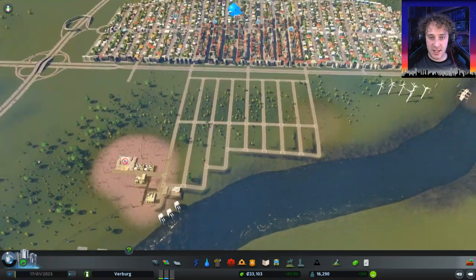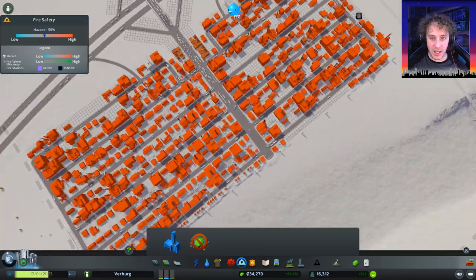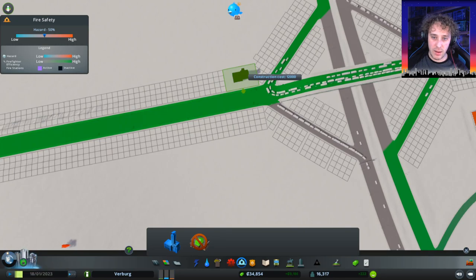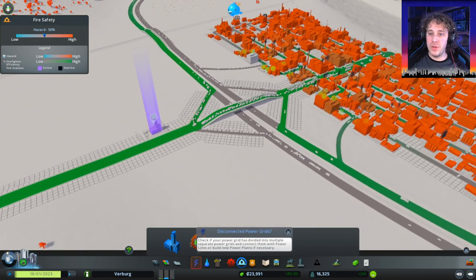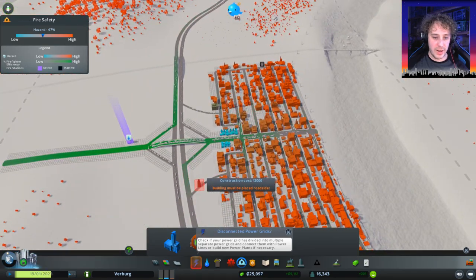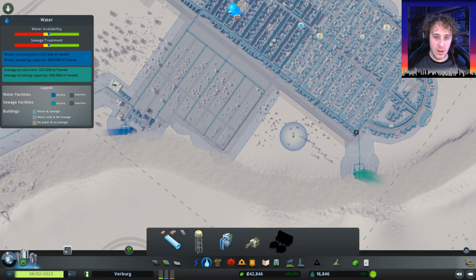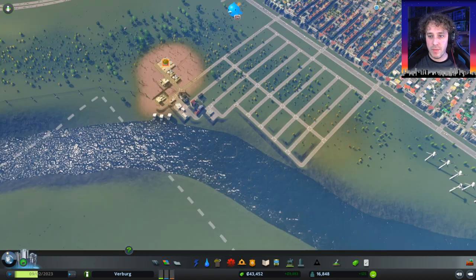We'll need some facilities in around there. While we're talking about facilities — fire department. We're going to put a fire department in and we'll put them just across the road over here. Let's leave a little bit of a gap. We're going to put them in because that will serve around here and it will somewhat serve over there as well. So we now have water and power through there.